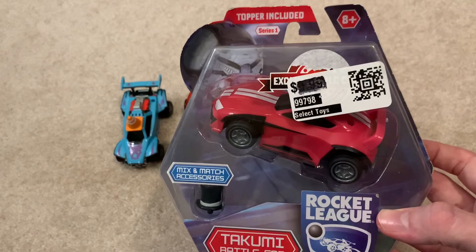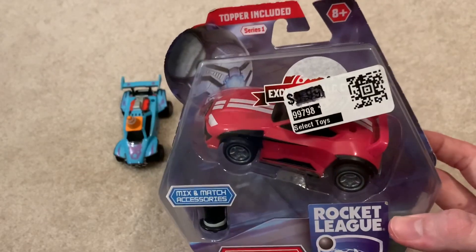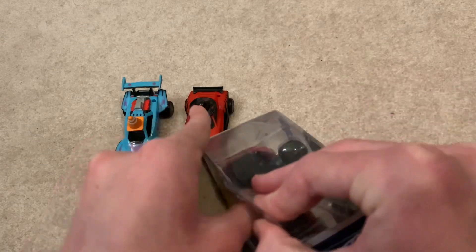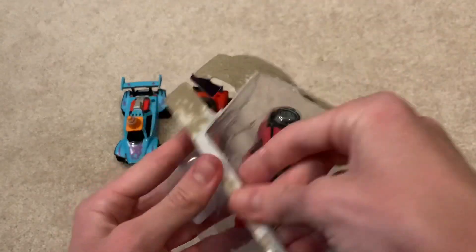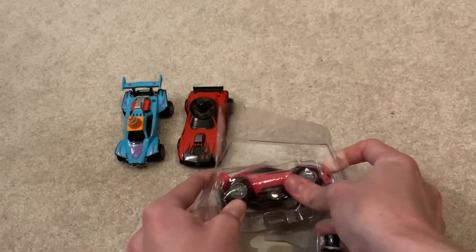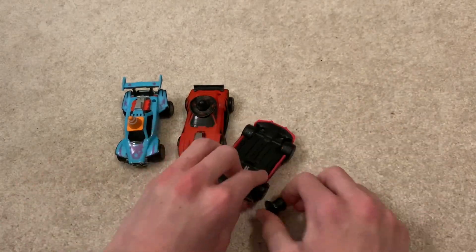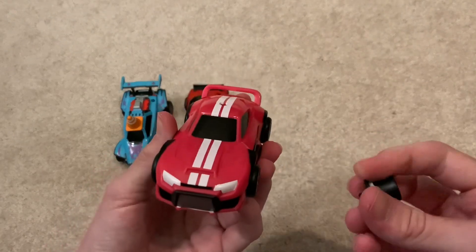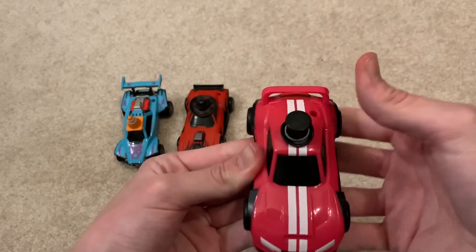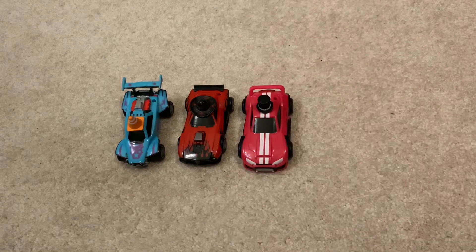Alright guys, next up we have the Takumi with the top hat topper — pink with the stripes decal, not bad. Let's open it up. I already opened it a little bit, so let's get this open. Trash to the side, pop this out, more trash, and another pamphlet. Pop out the Takumi and the topper. There we go. We got the Takumi here — pink with stripes decal and the top hat topper. Right on top, right there. Nice. I will show a clip of me redeeming the code, and then we'll get into the last car.